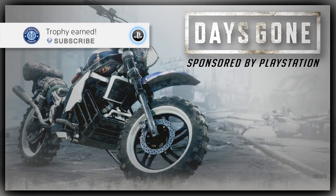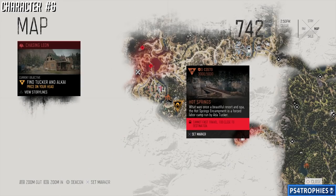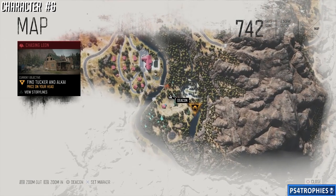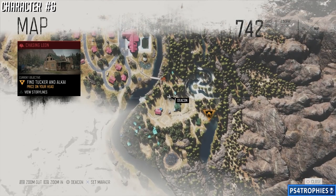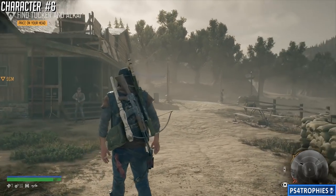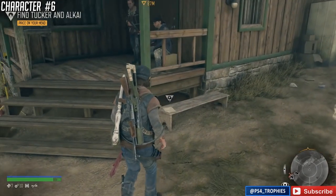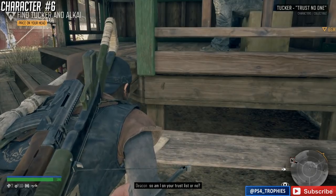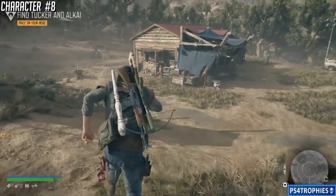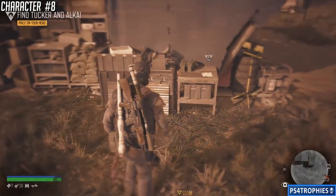It's time to find all the collectibles in Belknap. We're going to start off with the character collectibles first, beginning in Hot Springs encampment. I'm going to show you the characters, the NERO intel, the tourism collectibles, and one of the RIP sermons. I'm not going to show the historical markers because those appear on your map when you do the ambush camps, and I'm skipping plant locations since there are thousands — just keep picking them up.